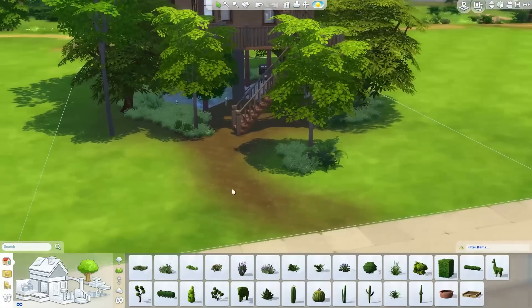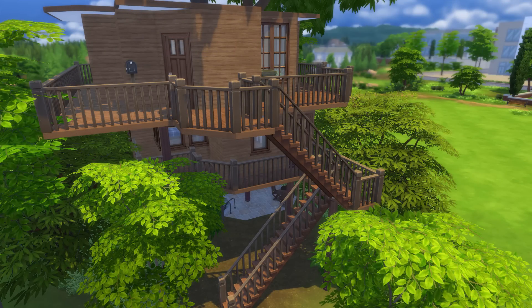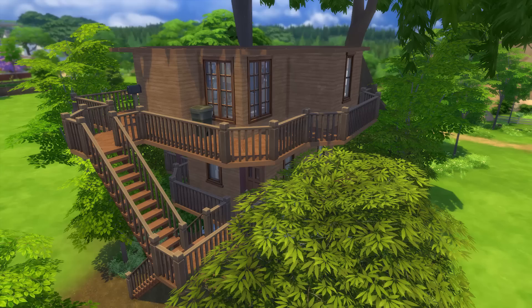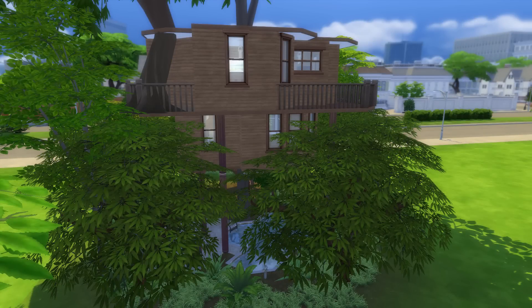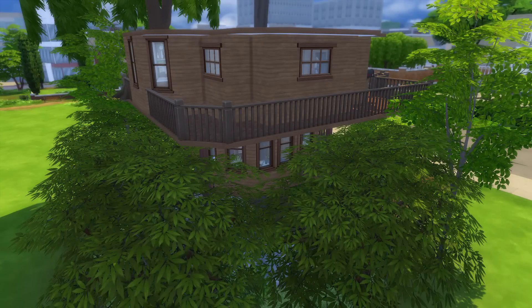Jumping into the screenshots now for a closer look. Here is the front of the treehouse — you can see the pool down the bottom, the stairs up to the second floor, and the top floor just here. There's the bin out the front. It's got a little more hidden from the back and the sides. The front is the most visible, but you should get a pretty nice view out of the top level windows.